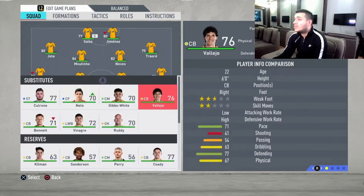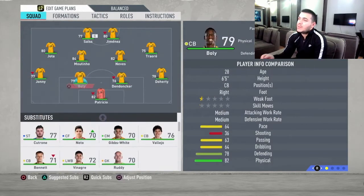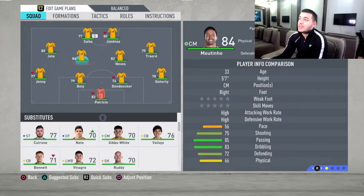Moving up to the midfield: Moutinho and Neves are fantastic. Do not get fooled by their pace — 56 and 60 something for Neves — because they're going to intercept a lot of balls for you. Their reactions are fantastic and they're going to score goals and be the playmakers of your team.